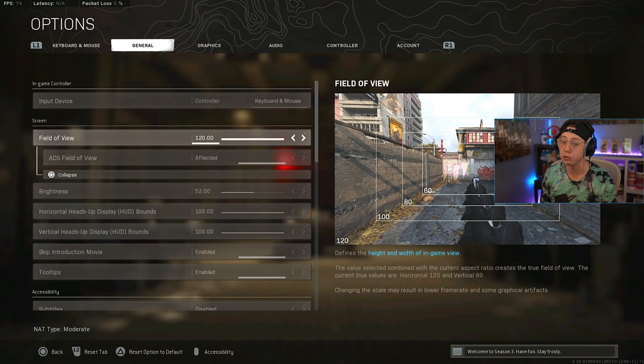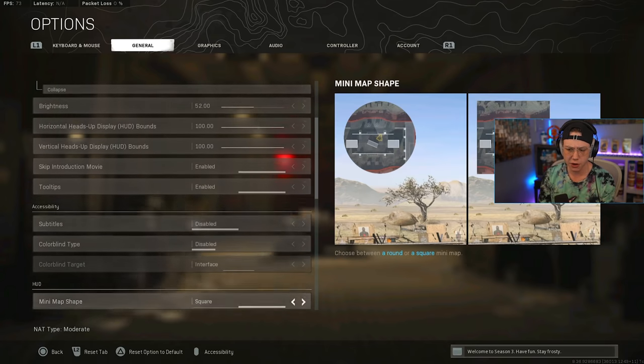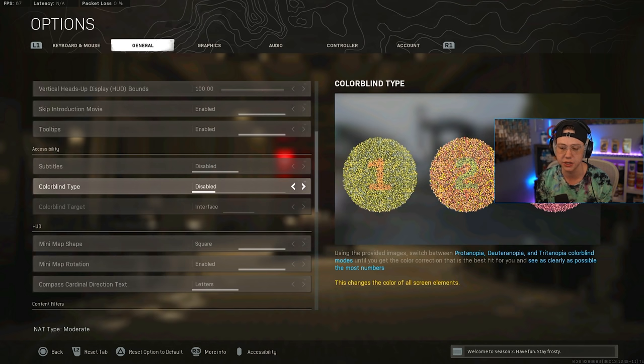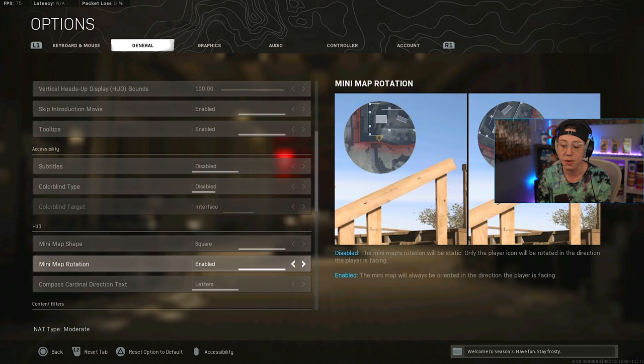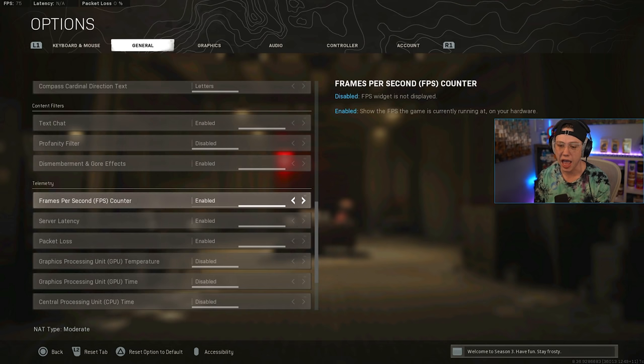Brightness is at 52 — that's dependent on your own setup. For the minimap, always go square over circle. Square gives you a wider radius to see across, giving you more information. I also have minimap rotation enabled, which makes callouts easier. Most of the general tab is preference-based.